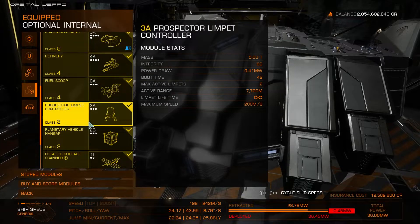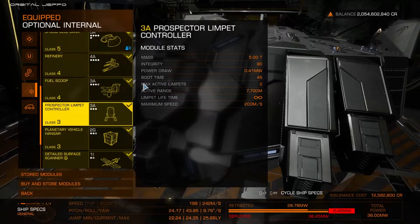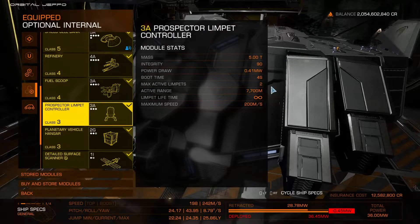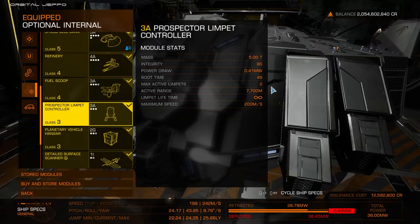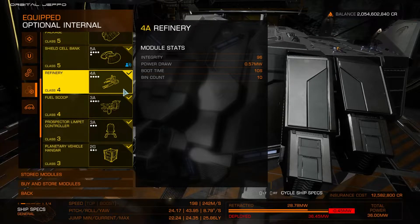Next is the prospector limpet controller. The prospector limpet scans the asteroid and returns data on its composition and makeup. Fire one and it will travel out in a straight line until it hits an asteroid, latch on, scan it, and return the information to you. This is a class 3 prospector limpet — you can run a max of two simultaneous prospector limpets on a class 3. Note that if you exceed your max active limpets, it will self-destruct the oldest limpet you have going.